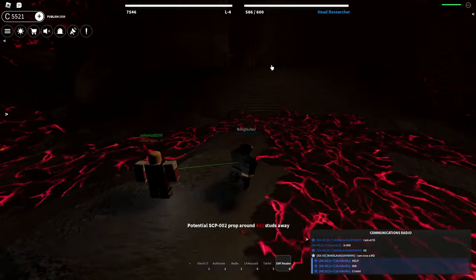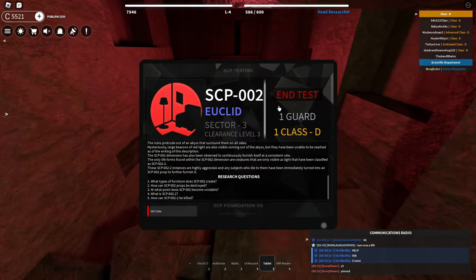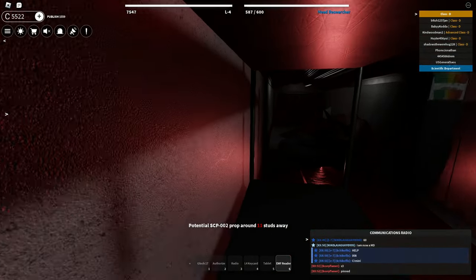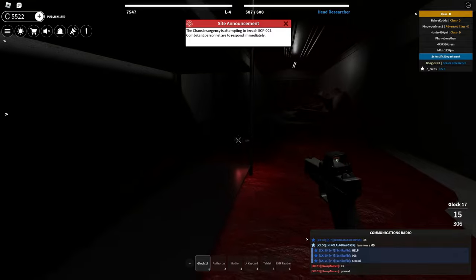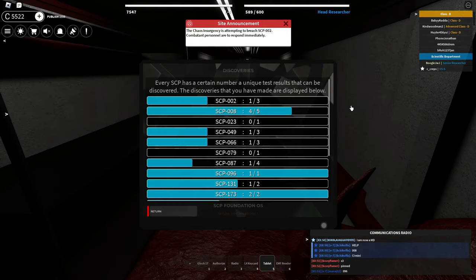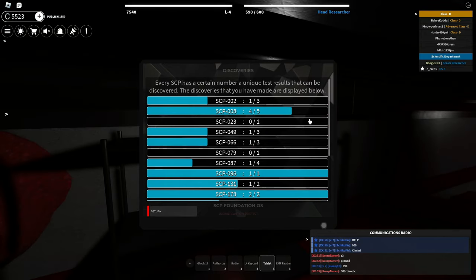We're gonna try to shoot it and then get our discovery up. This test is technically still running so I think I can make some discoveries. On God, you can shoot these things! I didn't kill it, right? Okay, what we're gonna do is try to kill it — there we go! I made a discovery! That's one right there! That's actually so cool. I'm pretty sure all of the discoveries are server-sided and not player-sided, if that makes sense.